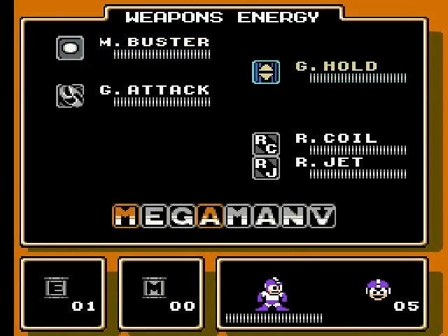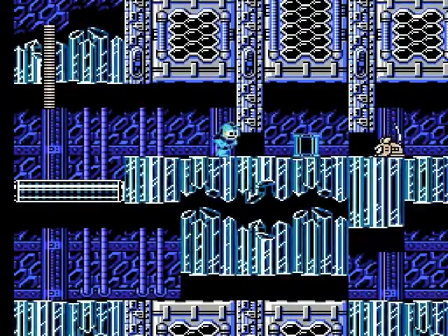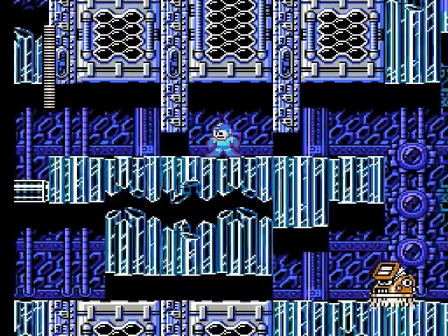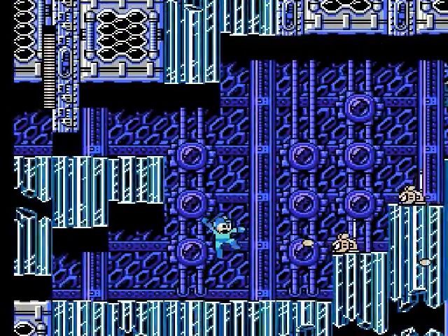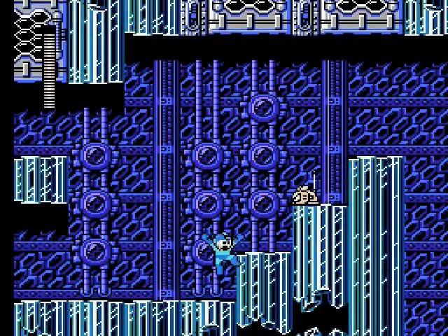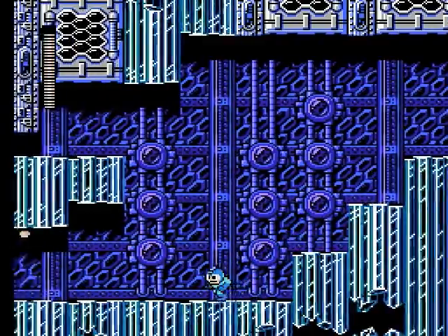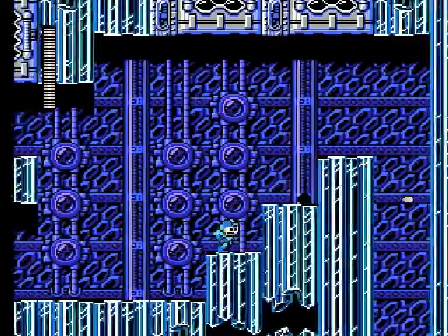Now, unfortunately I'm going to have to use a little robot energy here. I have to, to get - I'll show you. With the mice here, you're going to want to use a charge shot. If you come up here you can grab an E-Tank. Let's see if I can find enough energy here to recharge it - you'll see why. You don't have to do this, I'm doing this just for the sake of showing it off. I've got my energy back.